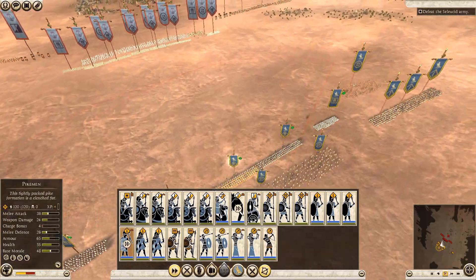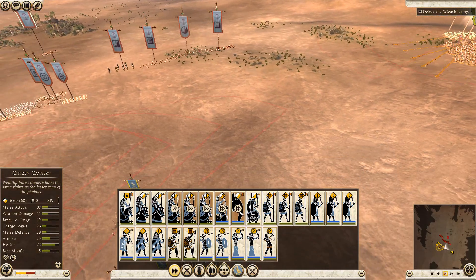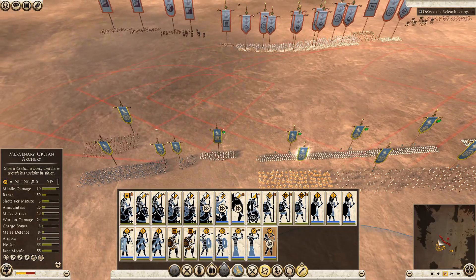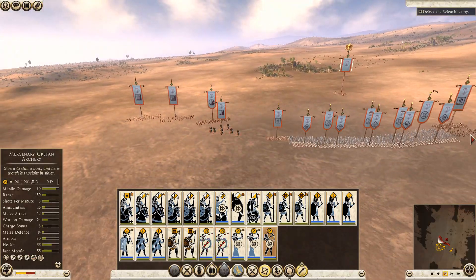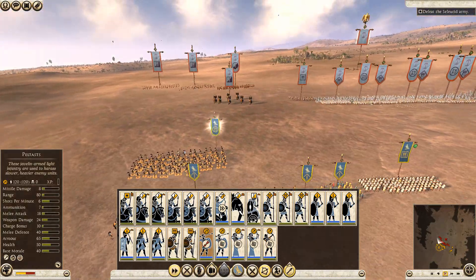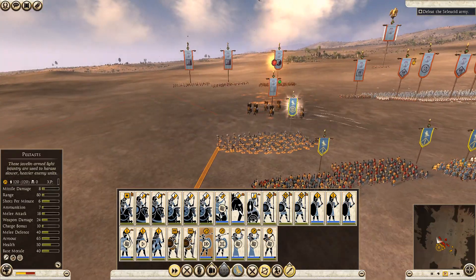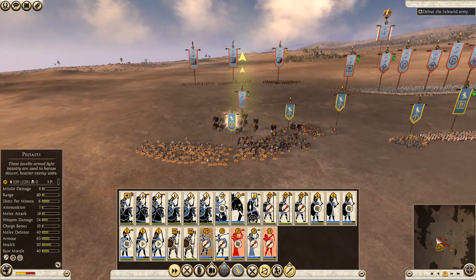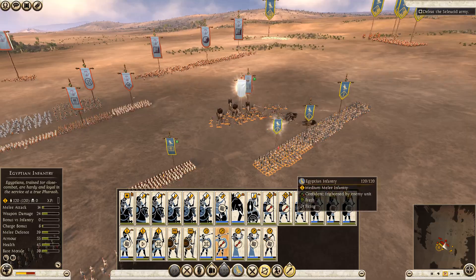We just have to shoot up their pikes as much as we can. We need to be careful and hopefully lure their elephants. We have the Cretans for that. The first group is dead. Those ones will die too, though — you should have thrown your javelins!